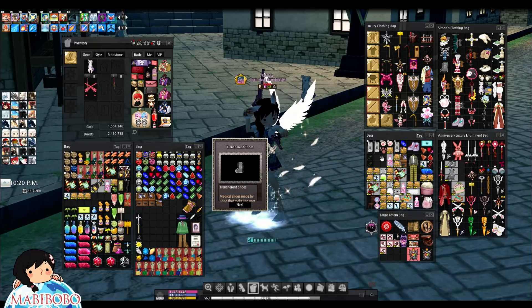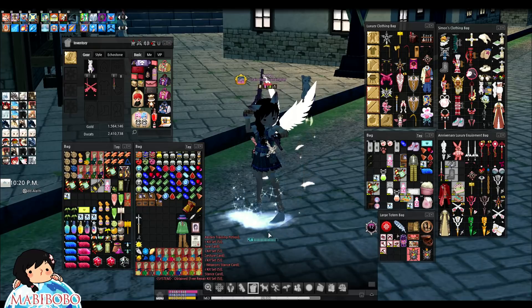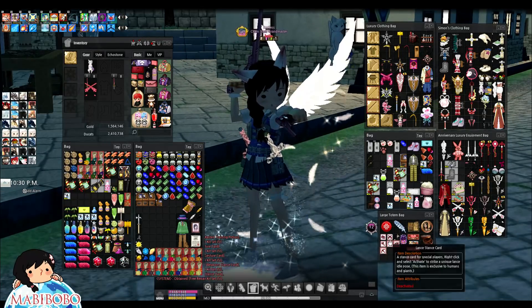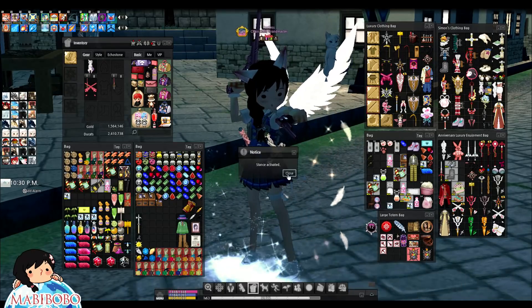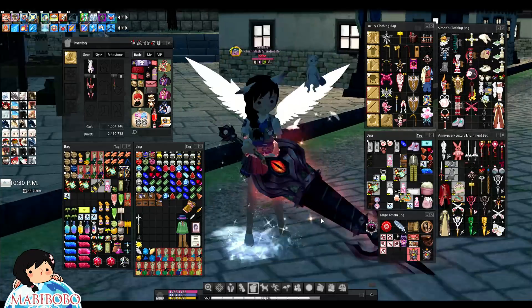Nothing else seems too appealing — all I see is boxes. Let's combine that. Let's see the stances first, I know you guys want that. Looks like I got the lance one. Activate! You can really activate everything. Let's see how the lance one looks — I got a lance for sure. Are you serious — that's it?